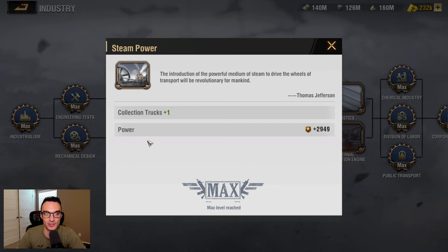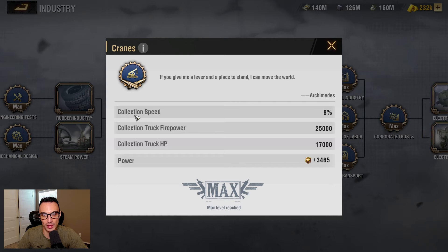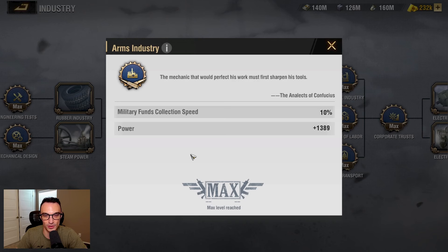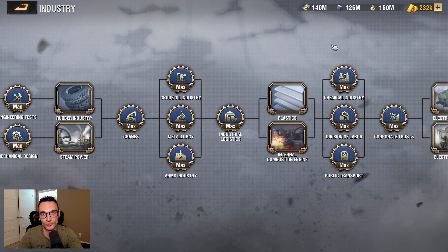When you are completely maxed out on collection trucks, you will have a maximum of five collection trucks you can use at any given time. As you continue through industry tech — for example, the Cranes tech — you get universal collection speed increases for all three main resources. Then there are also resource-specific collection speed boosts, like Arms Industry, which increases your military funds collection speed specifically.